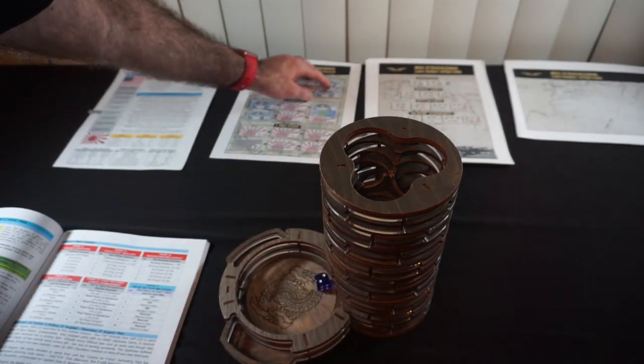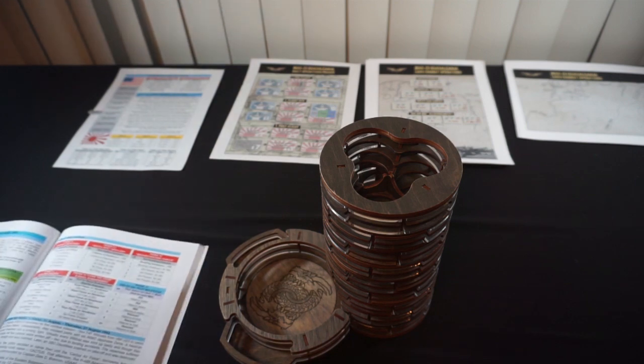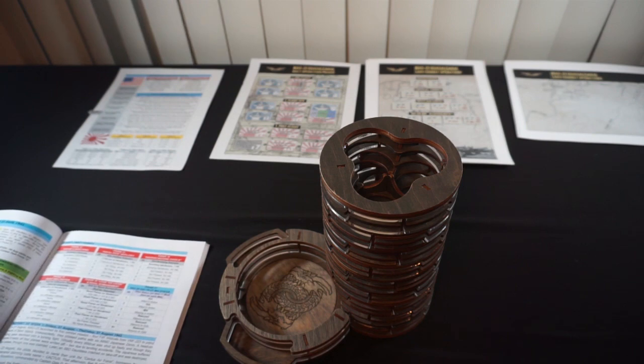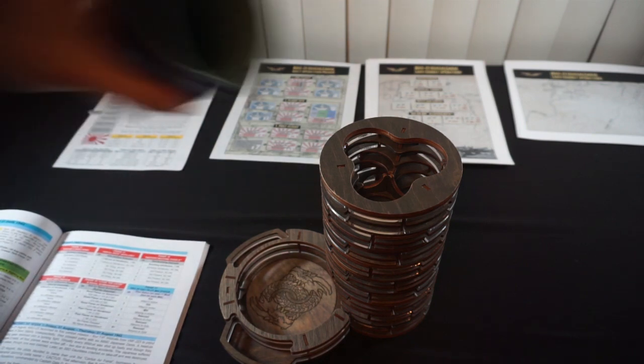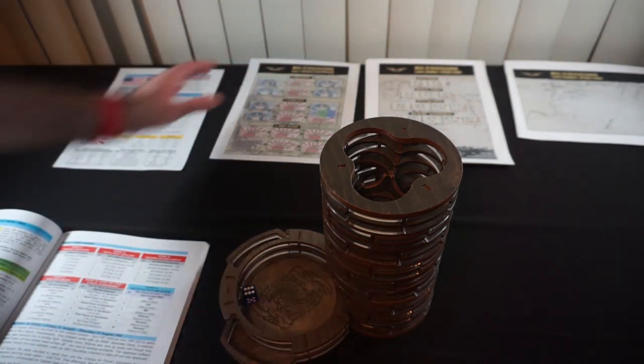For the reported Japanese force, we've got no modifiers right now. The reported Japanese force is six A6M Zeros with one ace. I don't have any faith in my coast watchers on that one, but we're going to go ahead and assign pilots.